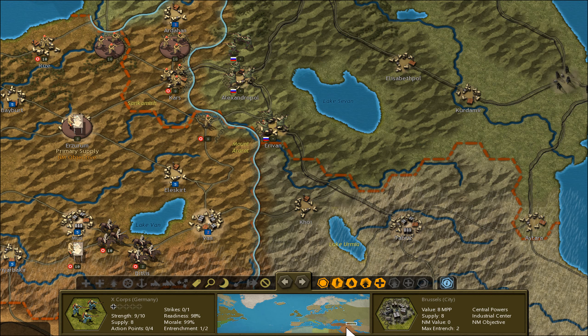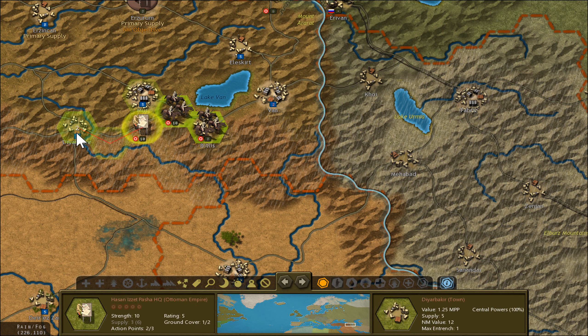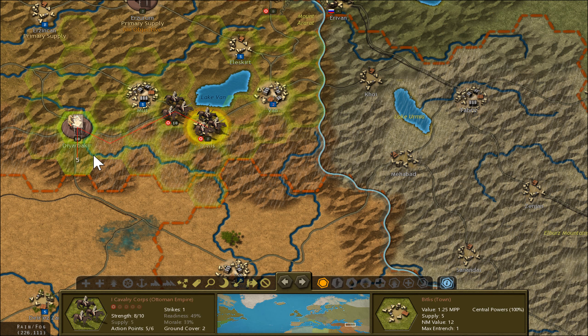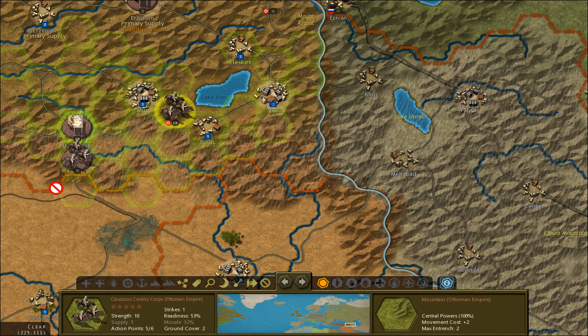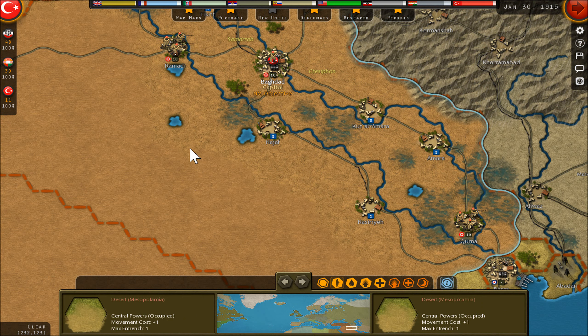Caucasus — nothing really to do here. Let's try to get my HQ out and send them to help with Basra.